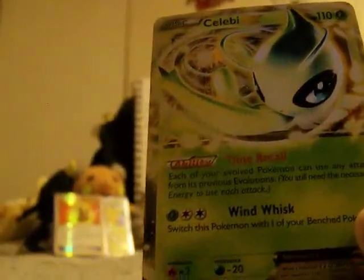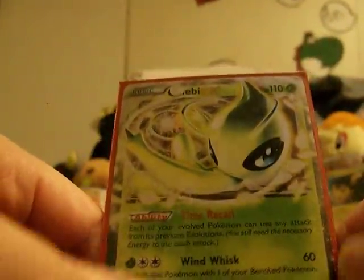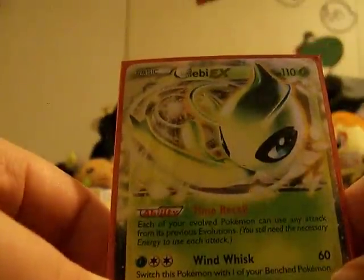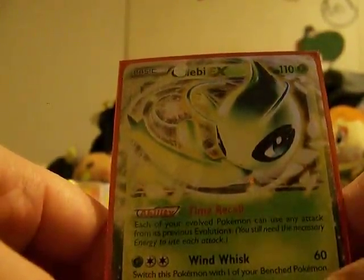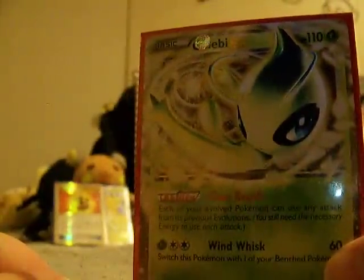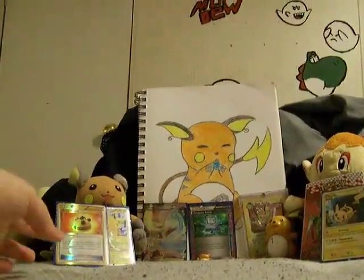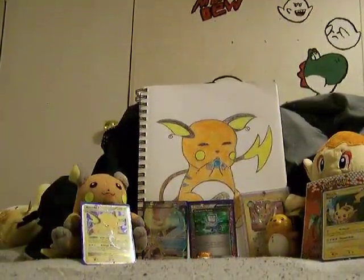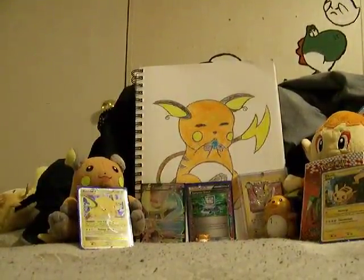I ran out of blue sleeves so we're going on to red. So that's pretty cool — I should have got some today but I didn't. Anyway, that was pretty epic — 10 packs, the shiny Rocky Helmet and this Celebi EX. Let's do a quick little recap of everything, just the Boundaries Crossed reverses and rares.